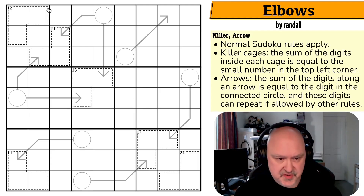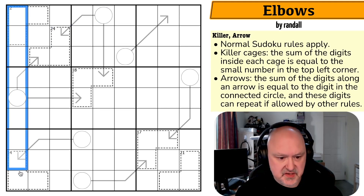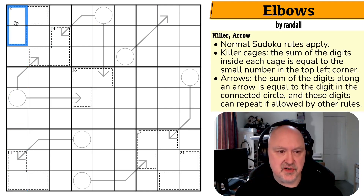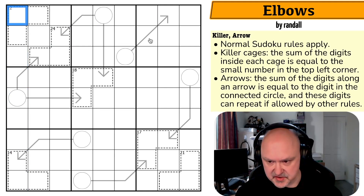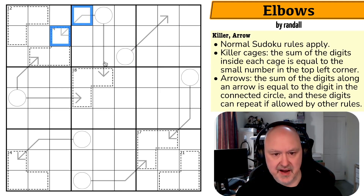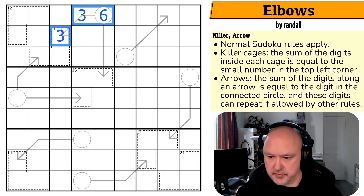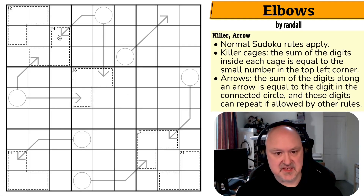So what do we have? We have normal Sudoku rules apply — in every box, every row, and every column the digits one to nine must be placed without repetition. We have killer cages, so digits in cages must sum to the number in the top left corner of the cage. And arrows — digits placed on arrows must sum to the digit in the arrow's circle; digits may repeat on arrows if allowed by other rules. I'm going to restart the puzzle to restart my timer. Let's give this a shot.